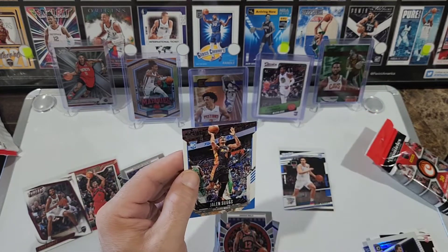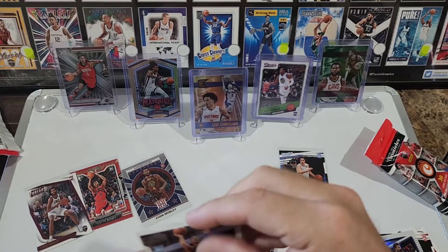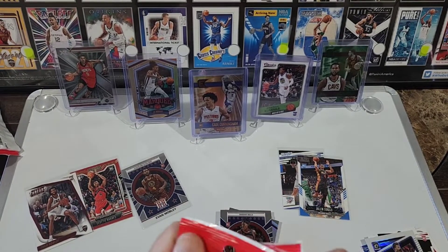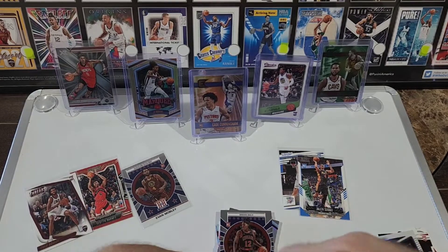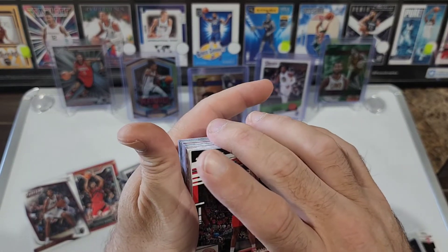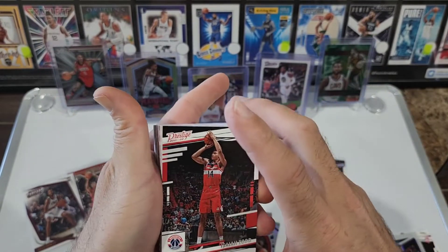Jalen Suggs Absolute, Josh Christopher, Isaiah Jackson, the Joker on the Playbook, Delano Banton — there we go. Josh Giddy Green — we'll take that — and Dwayne Washington Jr. on the back with a green parallel. Very nice, let's keep going.